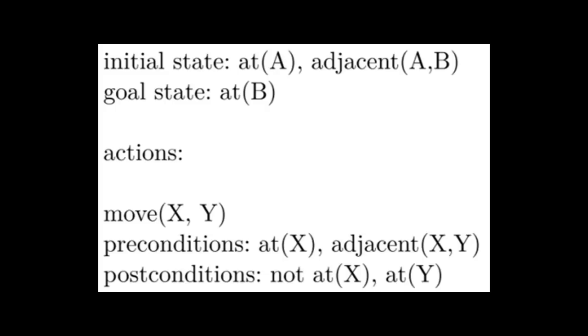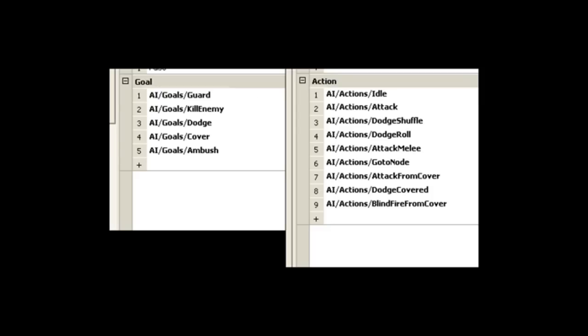This has been adopted by and large in the FEAR game. Each non-player character is given a range of different types of goals and actions they can execute in the world. Goal selection — what goal is most important at any point in time — is dictated by a number of things: sensors allowing them to see what is currently happening in the world, a shared knowledge blackboard-style system, and a squad manager that attempts to create squad-like behavior by telling nearby characters what goal they should achieve.